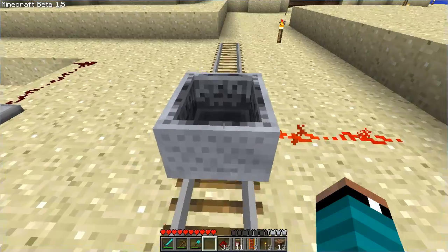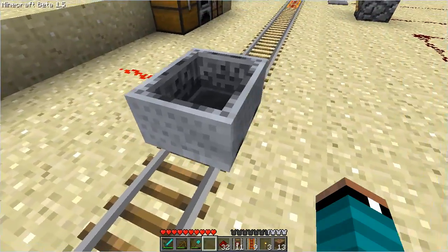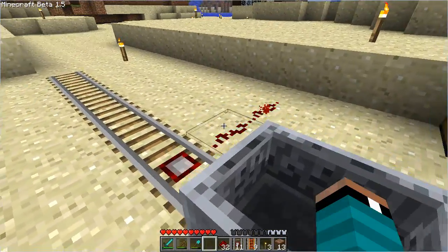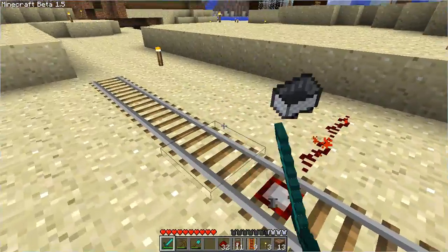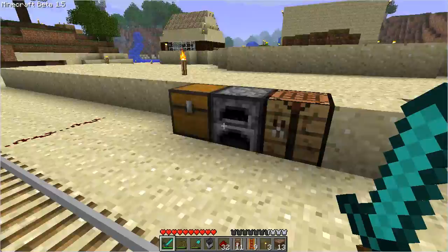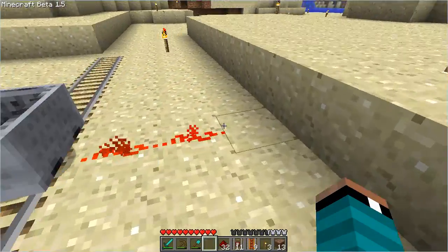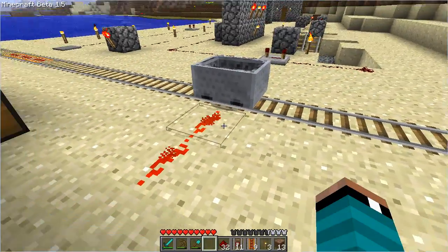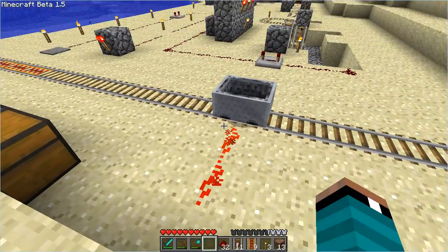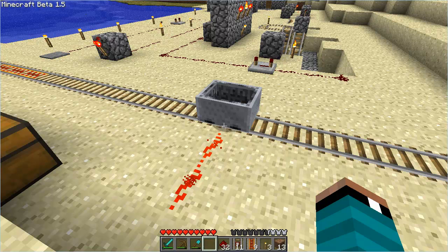So if I push this cart just on it — the cart is on it here — and this is activating redstone wire next to it, under it, in front of it, behind it. Basically what this is going to do is it's going to provide you with the ability to change track direction, send out a redstone signal when someone's approaching on a track.